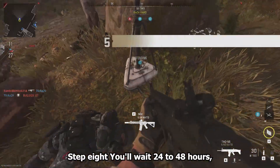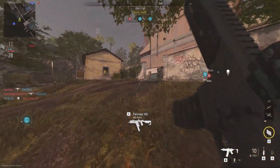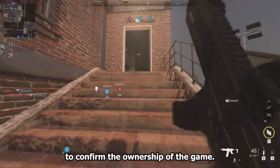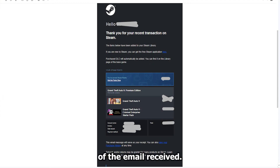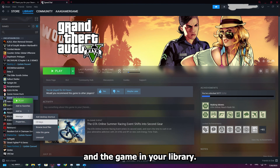Step 8: Wait 24 to 48 hours, maybe more. Step 9: They will request that you confirm ownership of the game. You need four things: a screenshot of the email received — if you lost that, I don't know where you can go from here. Step 9: A screenshot of your Steam or Epic account showing your username and the game in your library.